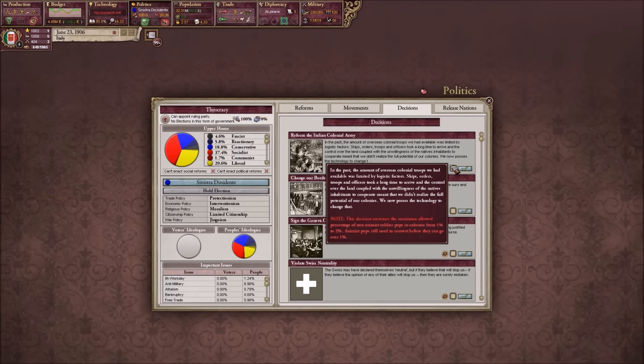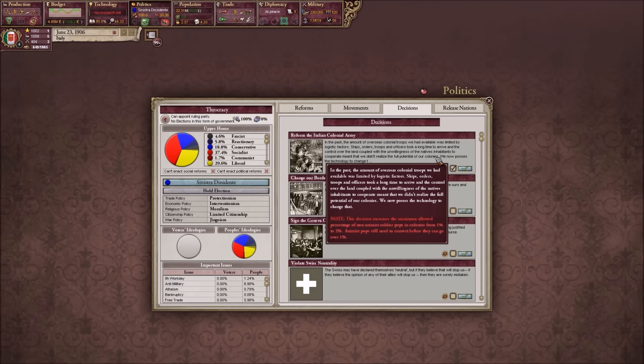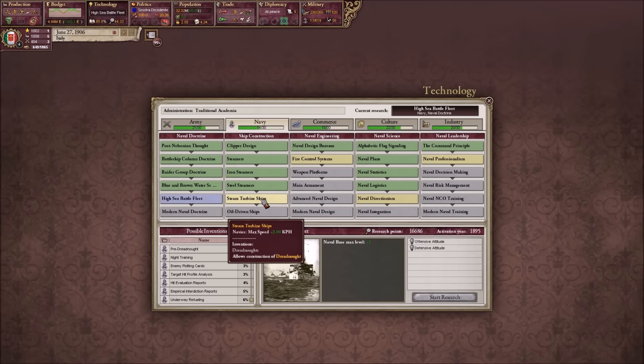Alright, so we can reform the Italian colonial army. What does it do exactly? Maximum allowed percentage of non-animist soldiers from pop colonies from 1 to 2. So we just get more soldiers in non-animist Africa - African provinces, I believe. Whatever. Alright, let's go ahead.